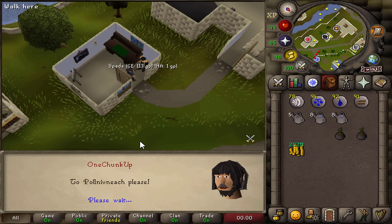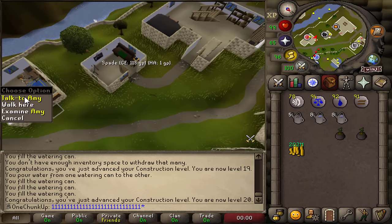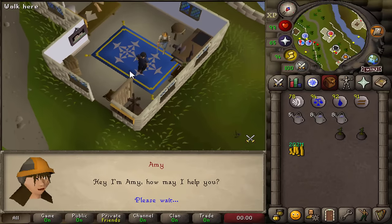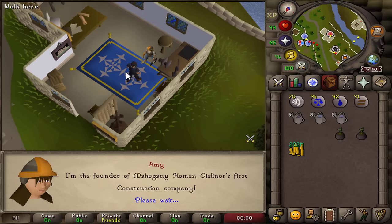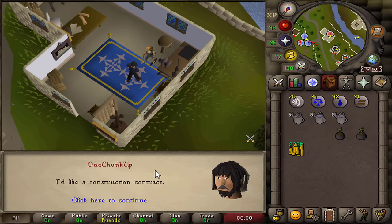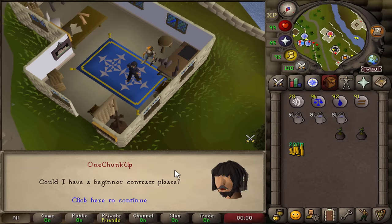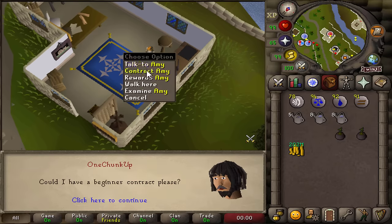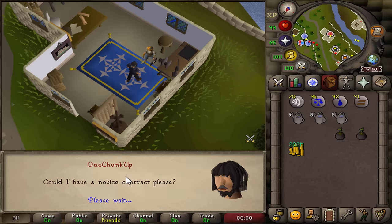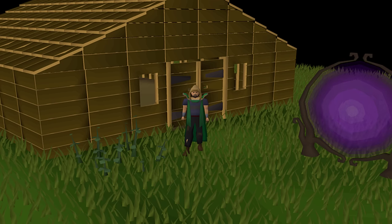Moving the house to Pollnivneach to train more efficiently. Might as well get a contract from Amy — I can't actually complete it because I don't have a saw, but if I get lucky and it's in Varrock or Falador I can get the rewards quicker when I'm actually able to do this. Let's see... oh, Falador, okay — that's a dead end for now.